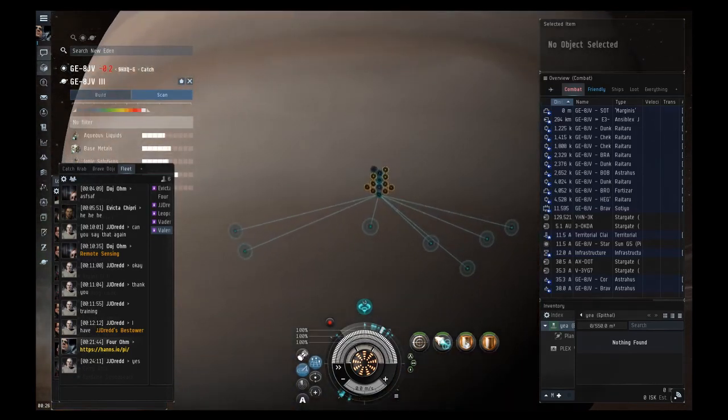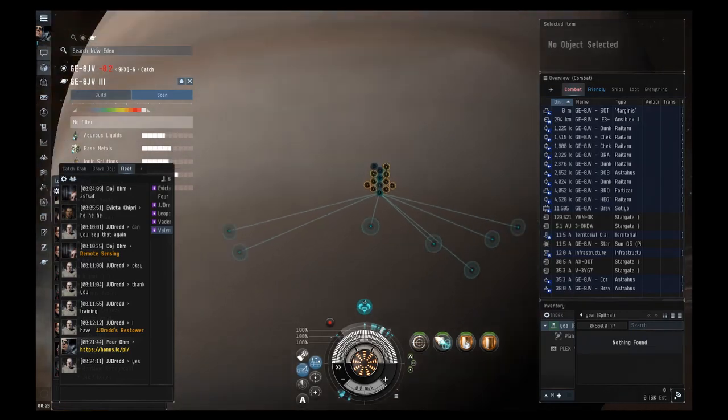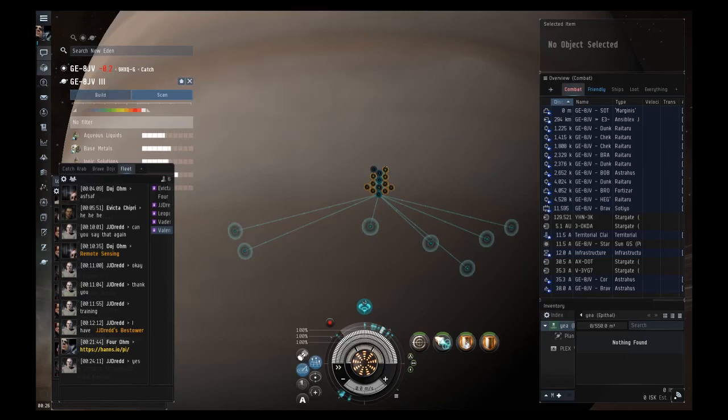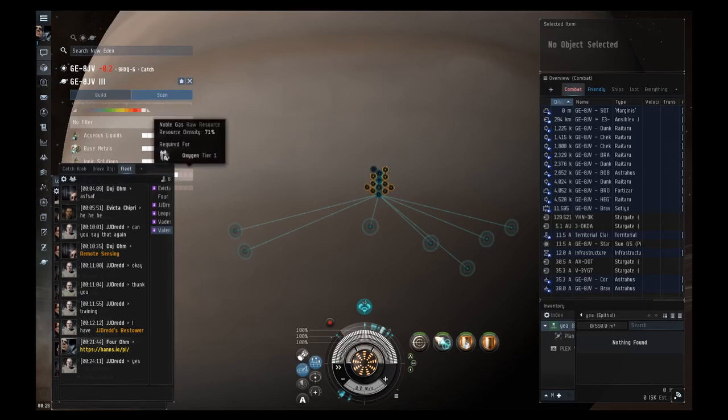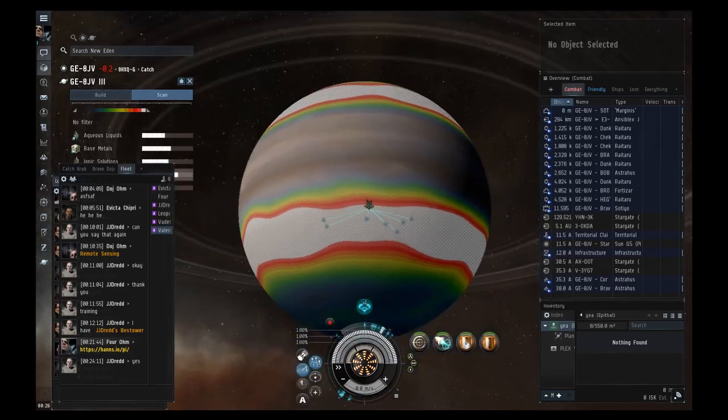The resource we're going to harvest today is noble gas, and we'll also be building a refinery to refine the noble gas into oxygen. First, you should have the remote sensing skill. In the top left under the planet name, go to the scan tab instead of build, then click noble gas — it's the second one from the bottom. You should see a bunch of colors pop up on the planet.